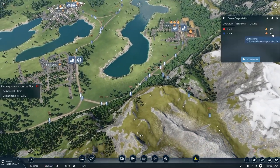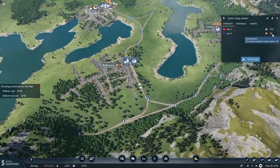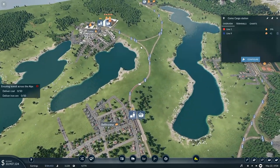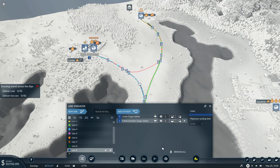I've only got 33 — 34 — up there at Como cargo station now. I was hoping to get to 50. If we can get to 50 on the iron ore we'd only have to do one trip up and back. I might get the train to stop right here. Can I edit the cargo station? On line 9, manage line — Como cargo station: load if available — set that to full load. There — it will only move when I've got a full load. Carry on, Papa Big Truck.